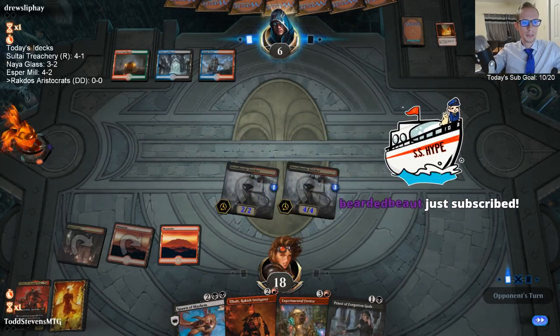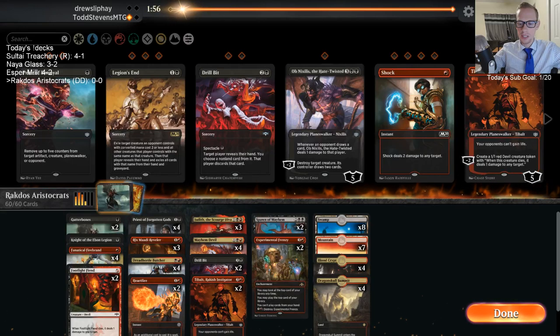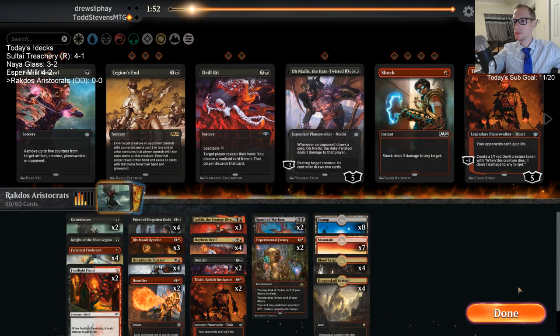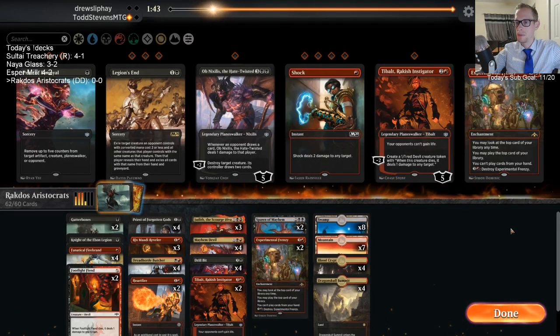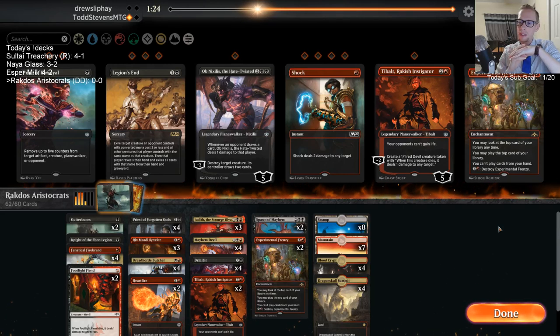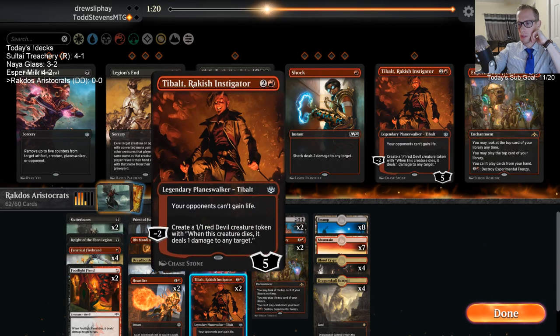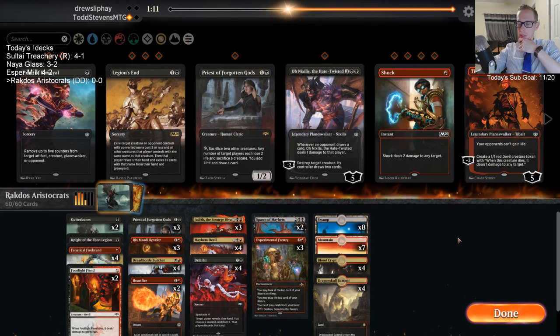Hey Bearded Butte, welcome back for the second month — thanks for that resub. I'm kind of looking like a Bearded Butte right now, didn't shave earlier today. Looking at our options: Drill Bit, and we could see us going Frenzy. I don't really want Priest of the Forgotten Gods — priest is so good against the Ram but so bad against Gates of Blaze. We'll go three Frenzy, three Priest — kind of hedge a little bit there.